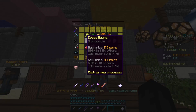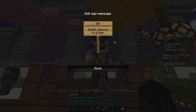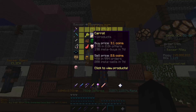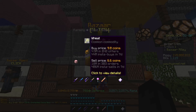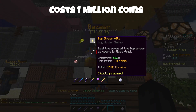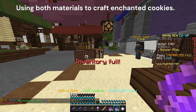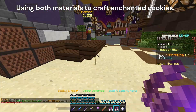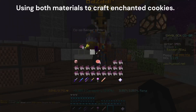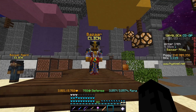What you want to do is go to the Bazaar, go to cocoa beans, and create a buy order for 2048. Then you want to go to wheat and create a buy order for 512.